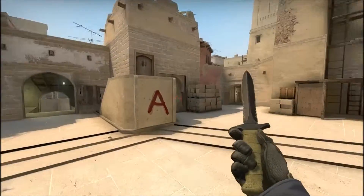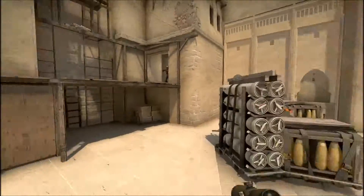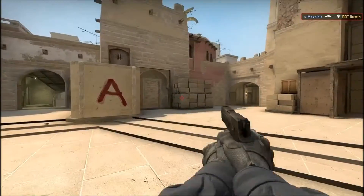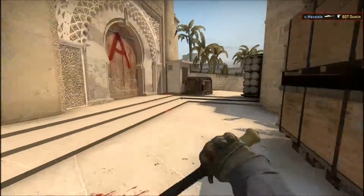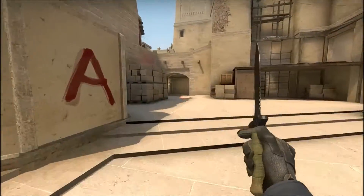Hey, what's going on guys, it's Raxxer here. Today I'm making this video to illustrate and show how I hit that wall bang on stage, just from here down to A ramp, because it is a really nice wall bang to hit. If you can get there fast enough and it's going to be an A rush, you could get a collateral or two here.